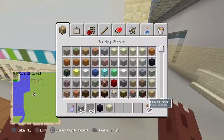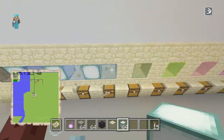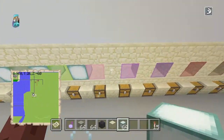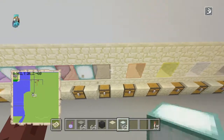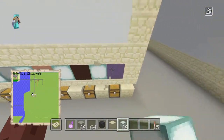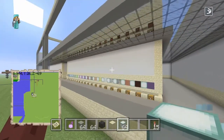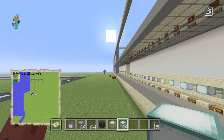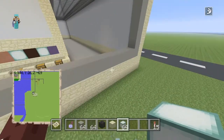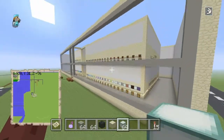Now of course we have to grab some sea lanterns and throw one in between these so it's not too pitch black. Then we have to do it along there too. Let me just cut away for a second and get down this black stained glass panes and get the sea lanterns down.